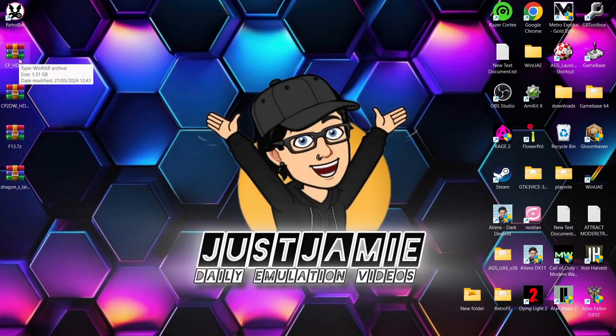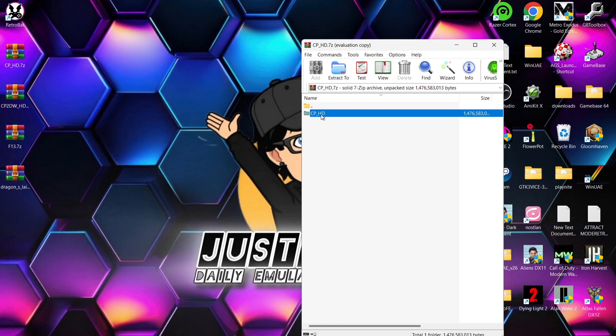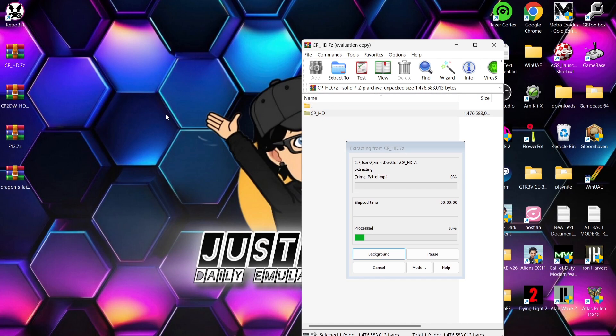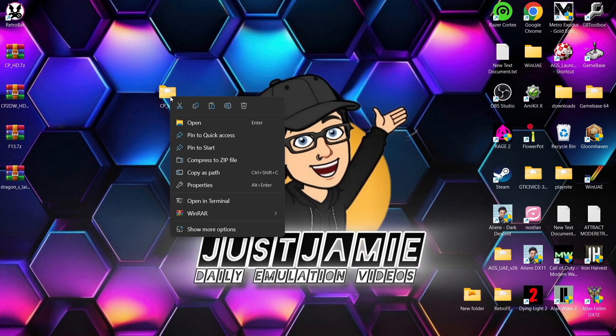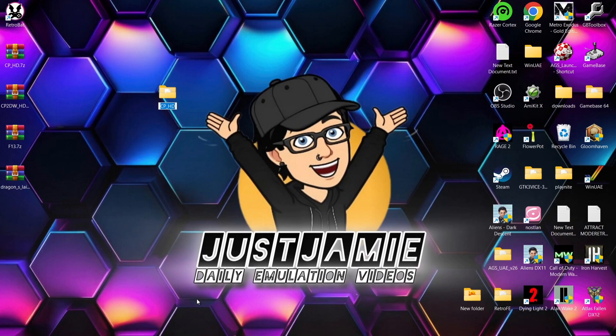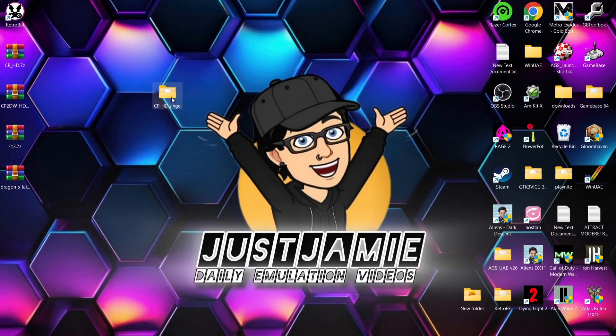The first thing I'm going to do is extract the games. The first game is Crime Patrol. I'll open up this archive and drag out the contents. Then I'll right-click on the file, go to show more options, rename, go to the end where it says HD, and type in .singe. That's my first game done and extracted.